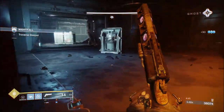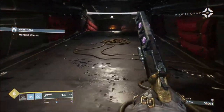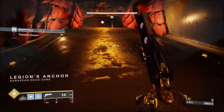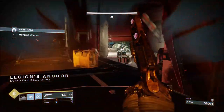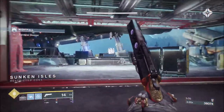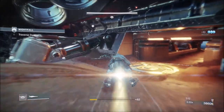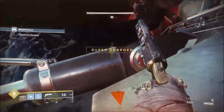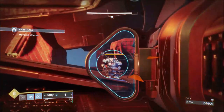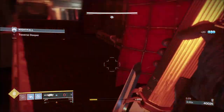Hopefully you've got heavy ammo finder or rocket launcher reserves because we only have six rockets. Once I slam the orb, I move to the right, take out the solar shielded, then come up, put a rocket on the yellow bar, and wait for the ads to congregate at the top of the ramp to wipe as many as possible with one rocket. Then we take our usual route to the left — there's an arc-shielded elite gladiator; we wait for him to stop moving, then one shot him.